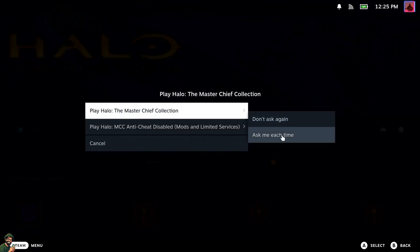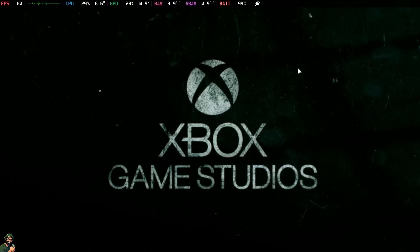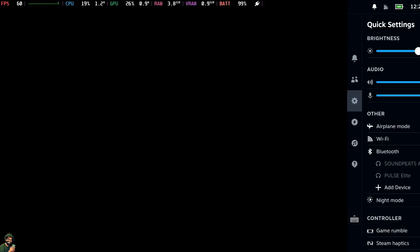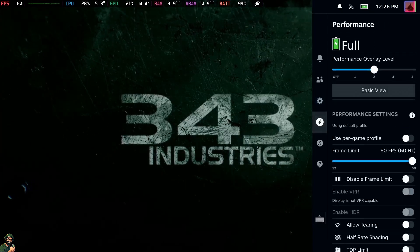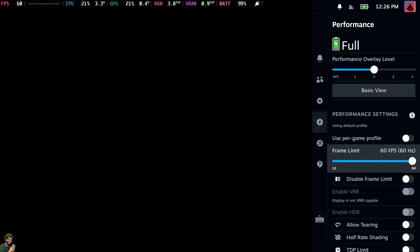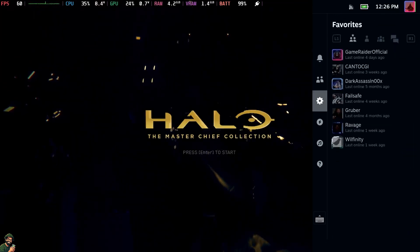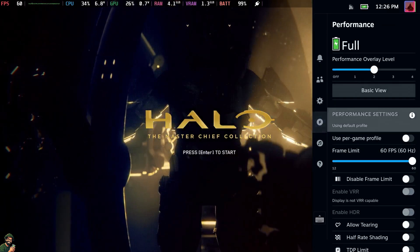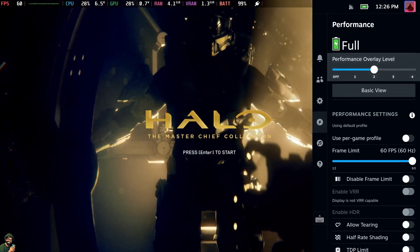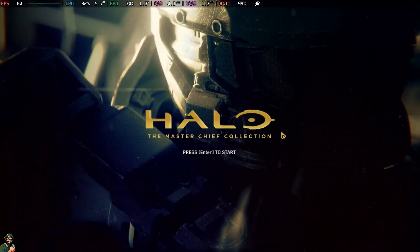Go ahead and hit Play, selecting the anti-cheat option. I prefer to set it to 'ask each time,' just in case I want to use some mods from the community workshop. Once we're loaded in, I'll show the settings I have. I have the frame limit set to 60fps, because most of the games actually run at 60fps here, which is fantastic. I also have the performance monitoring on so folks can monitor the performance.